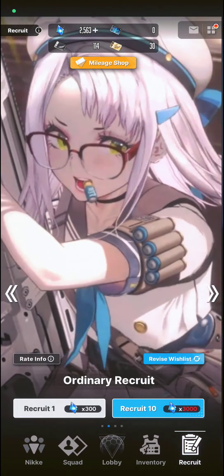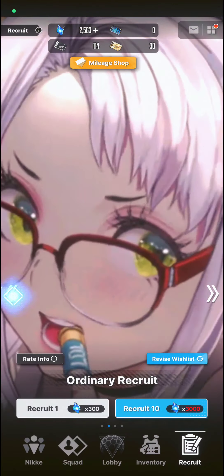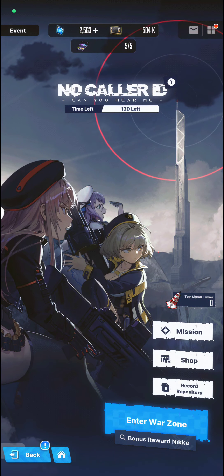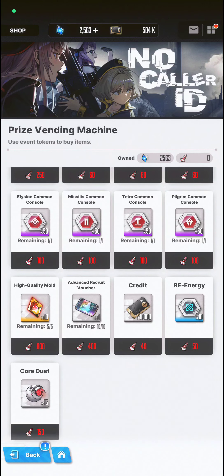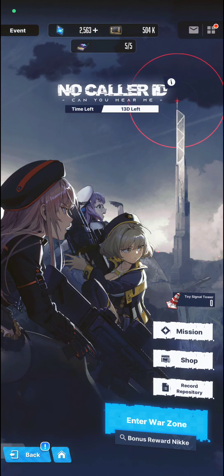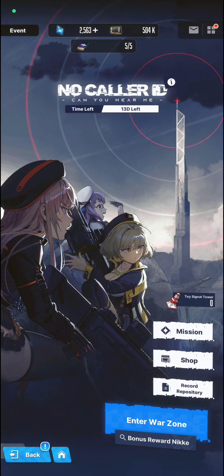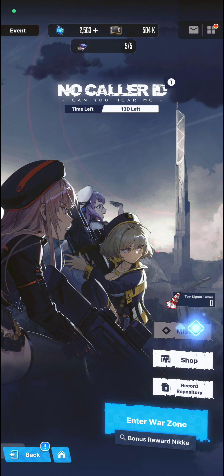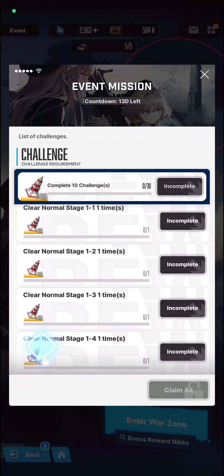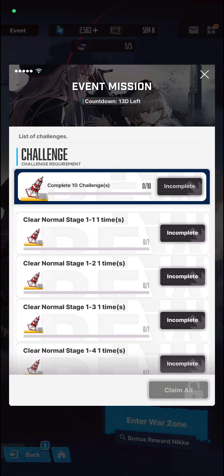Let's go back to that event. We can get 10 more advanced summons from the event shop. Let's check what we can do from the missions — we just need to complete 10 challenge stages and some other challenges here that require you to complete those stages.